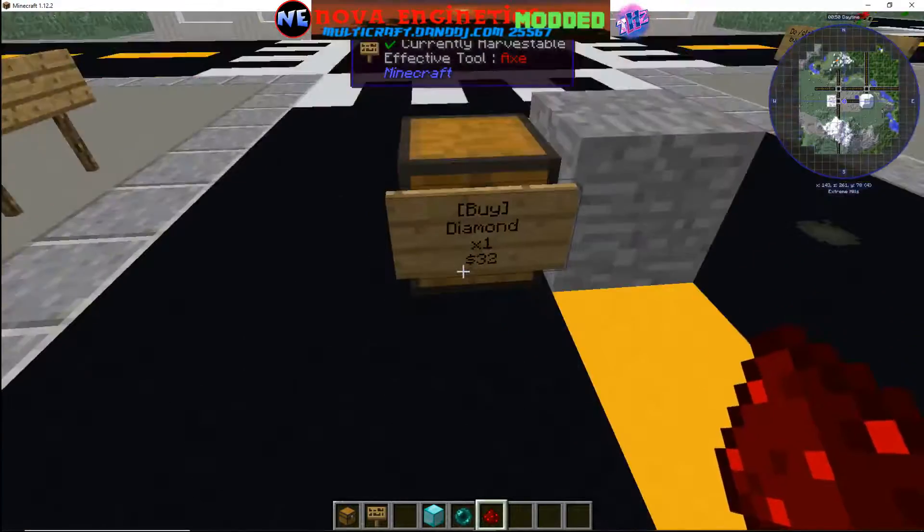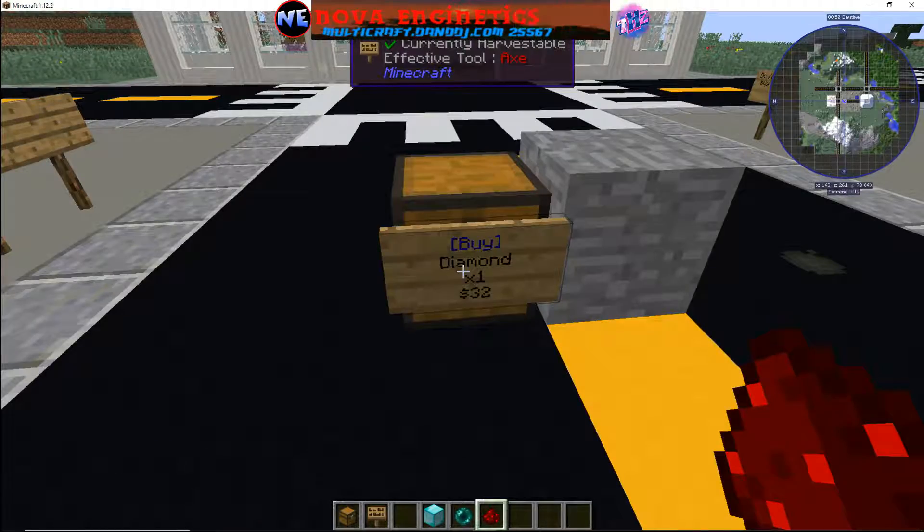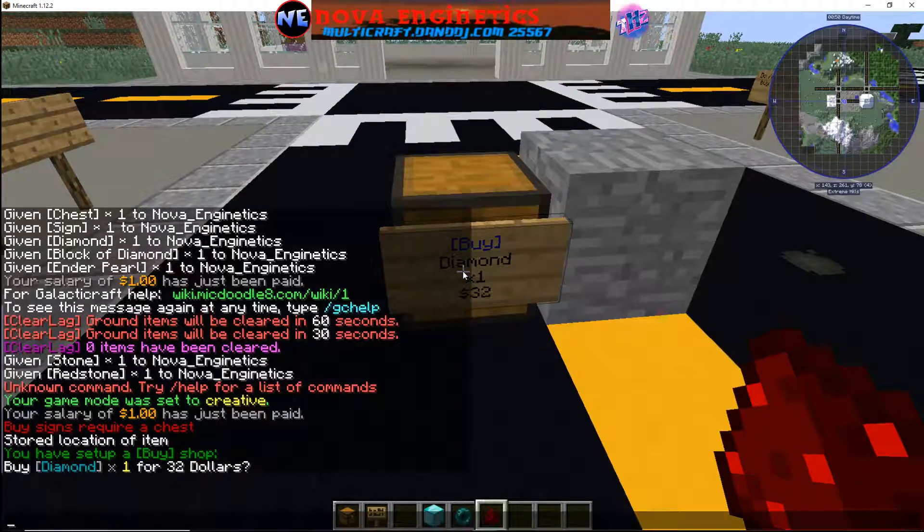Hit the chest — it says 'your item was stored'. Next, hit the sign. The sign says 'buy' in a blue color — that is one way you know the sign was registered. It says 'you have set up a buy shop: buy one diamond for $32.'